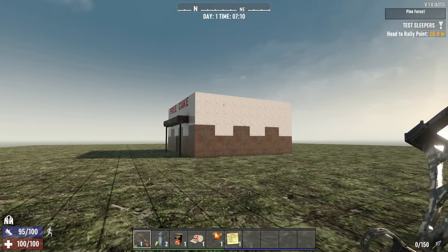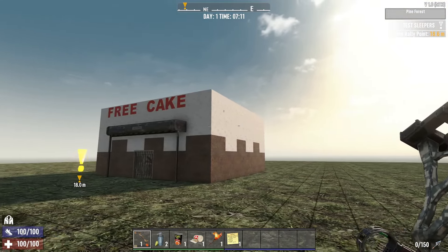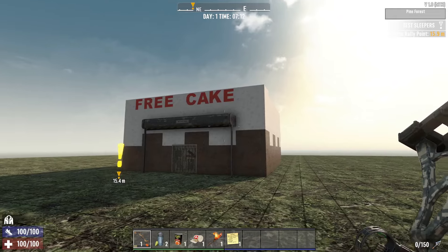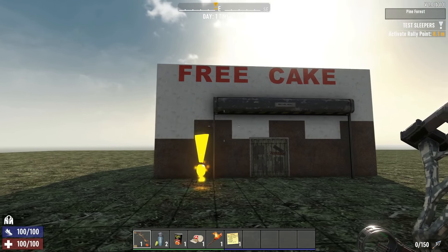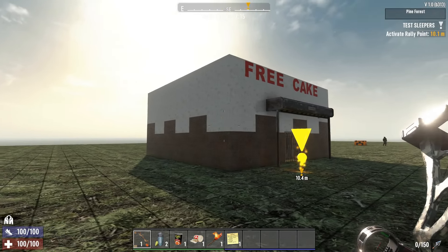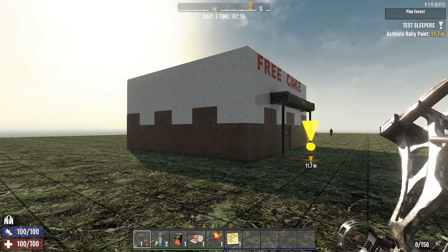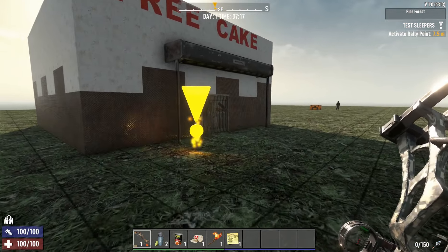Hey gamers, Smokin' Tires here from CTVR Gaming, here to show you a prefab we made in Alpha 21. It's just on our own server but we've now updated it to version 1 and making it for a public release. It replicates a famous cake from another game, and if you're not sure what that is, shame on you.